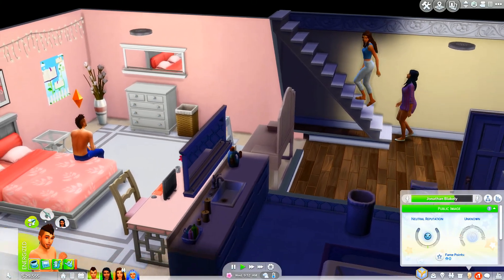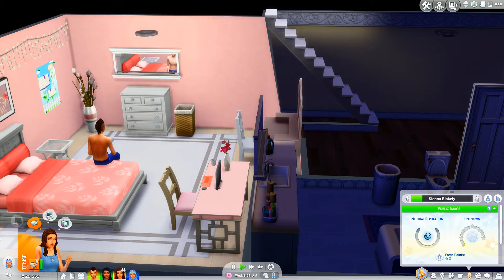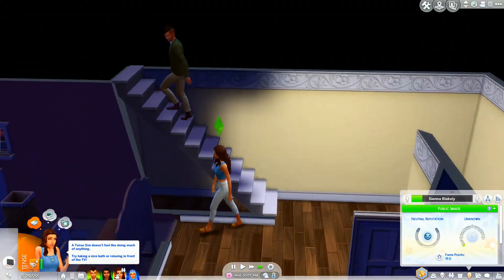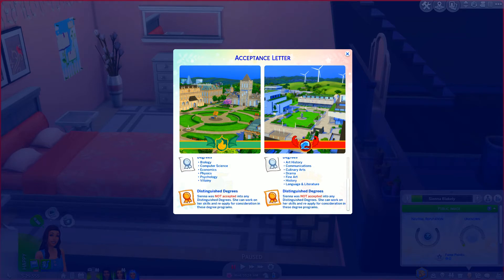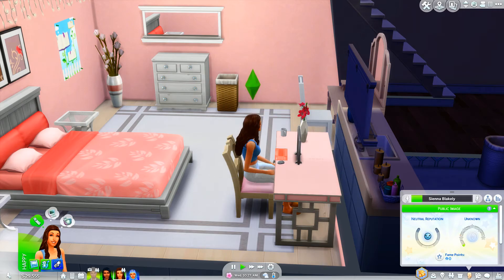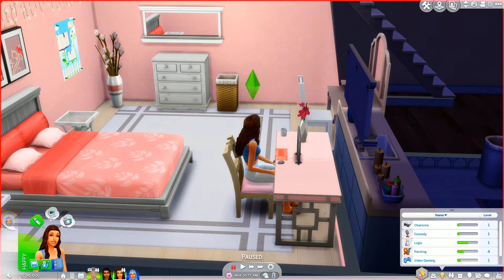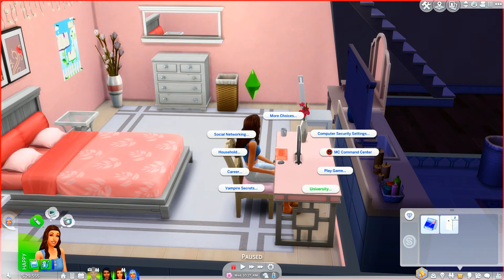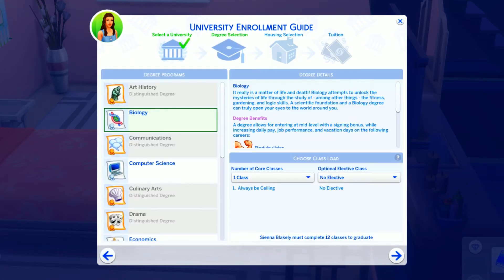Now at day two — still no notification about university acceptance. Let's check the application status one more time. Oh, an acceptance letter! Wait... we did not get accepted into distinguished degrees. She can work on her skill and reapply for consideration. Oh, is she crying? 'Undistinguished' — not being accepted into any distinguished degree is a bit of a bummer. Her painting skill is at four — I don't know if that's high enough.